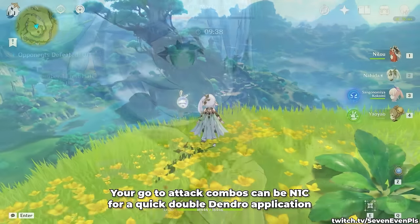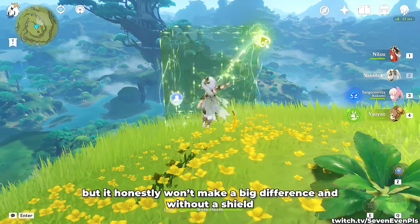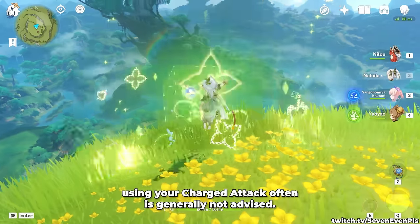Your go-to attack combos can be N1C for a quick double Dendro application, and N2C for prolonged on-field times instead, but it honestly won't make a big difference, and without a shield, using her charge attack often is generally not advised.